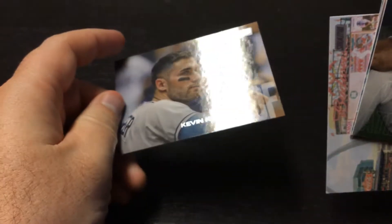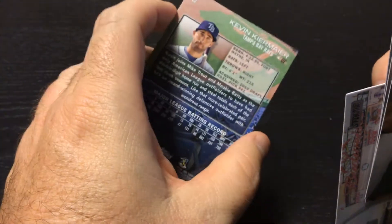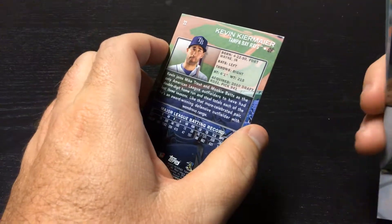Final card. Is the back more easily readable on these? Kind of. Kevin Kiermaier, Rays outfielder.